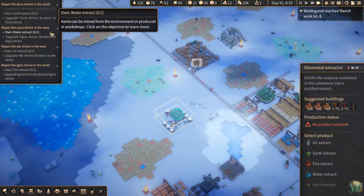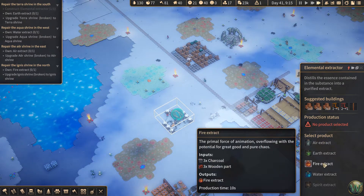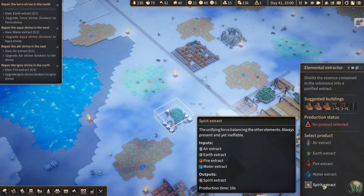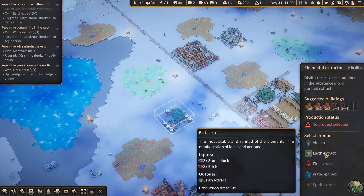So, elemental extractor — we probably don't want to start with the air one. The earth one won't be too bad. The fire one won't be too bad. The water one won't be too bad. The spirit one requires all four of the above. Let's start with earth — it's also the first one here, so we'll start with earth extract.